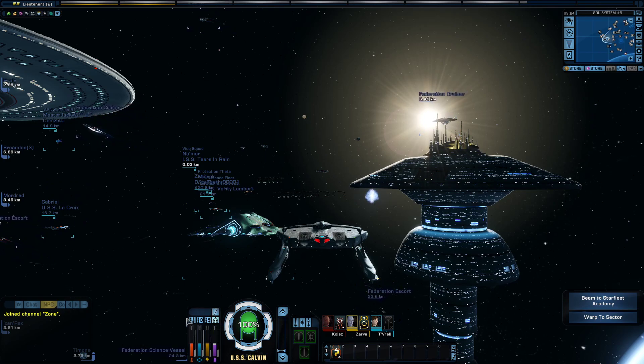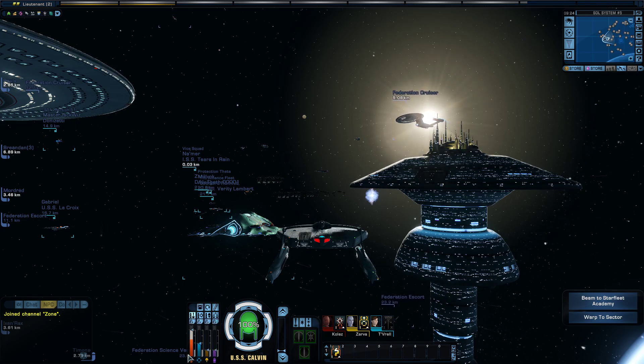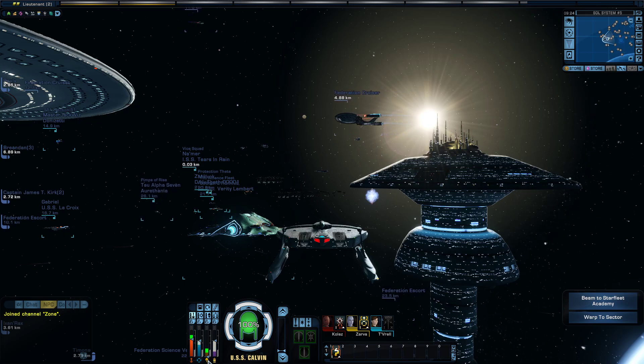If you click 2, you get to see the powers, but that's about it — it's pretty similar to 1. Now if you open it up to 3, that's where the magic starts happening. You can set the powers however you like, and also lock them.